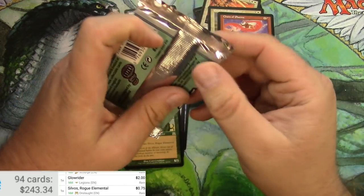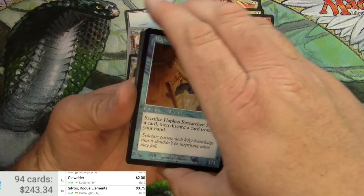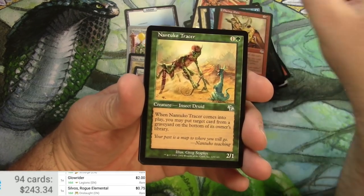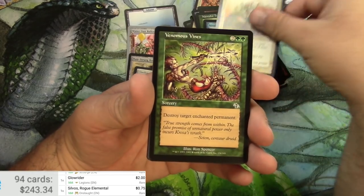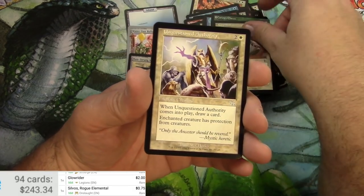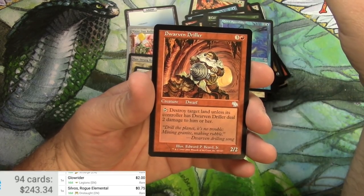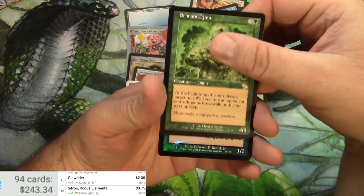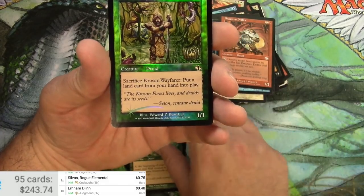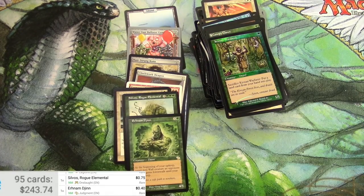Last pack — Judgment. Cards include Hapless Researcher, Flaring Pain, Mirror Wall, Venomous Vines, Canopy Claws, Unquestioned Authority, Quiet Speculation, Dwarven Driller, Ernham Djinn, and a foil Krosan Wayfarer. Ernham Djinn is 40 cents — nice foil but it's a common. All right, there it is. Thank you for watching, catch you on the next one.